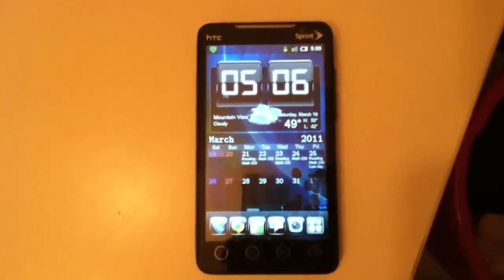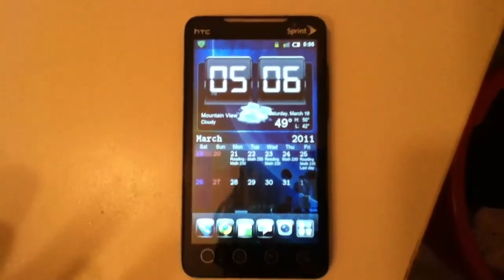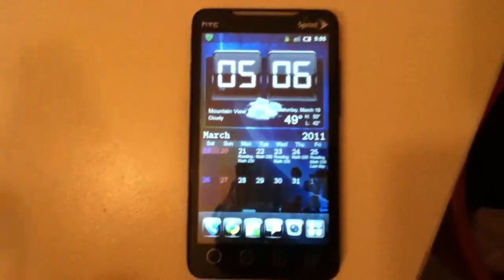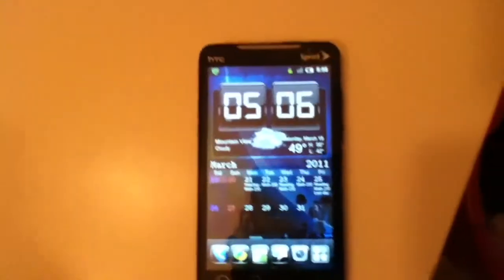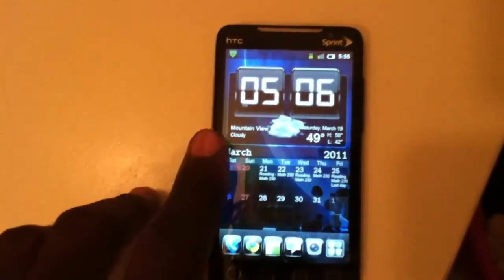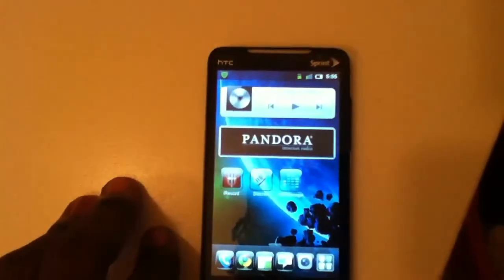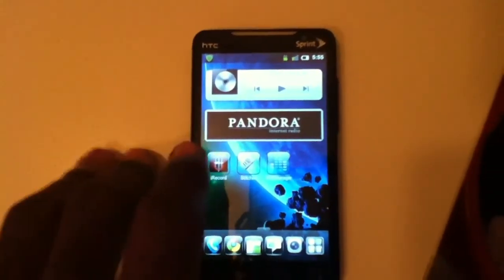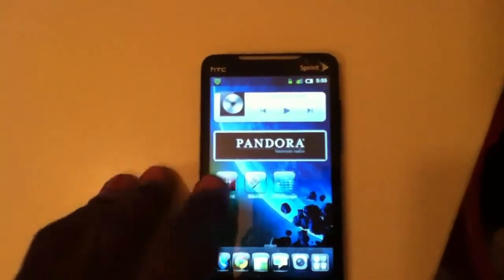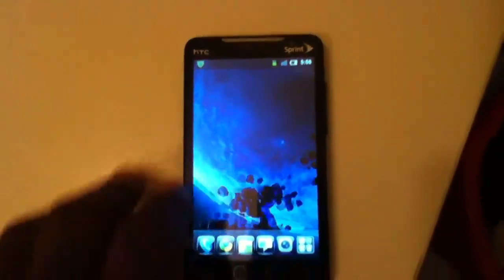First of all, as you notice, it's pretty much the same when you first take a look at it. The bottom launcher is the same. I'm running Fancy Widgets here, I'm running the Jorge calendar here, and this is the stock music player for the MIUI ROM. Everything else is pretty much the same when you first look at it.